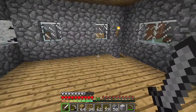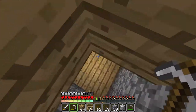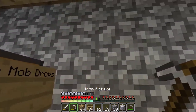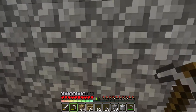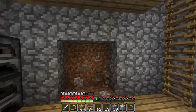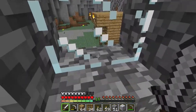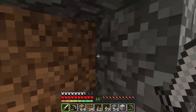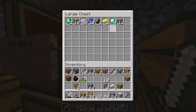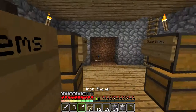The first thing I want to do is dig out an area where the items are actually going to be transported into. I'm just going to dig out a small area because the item elevator shaft is on that side. I'm going to make a shovel — oh wait, I already have a shovel. I didn't realize that. Okay, I gotta dig this dirt out.